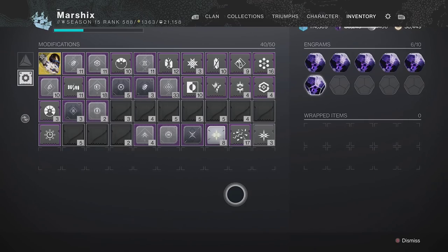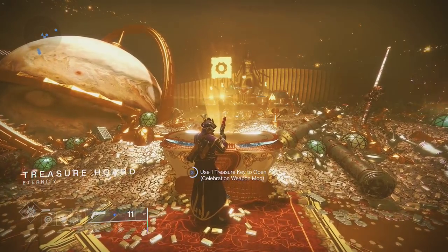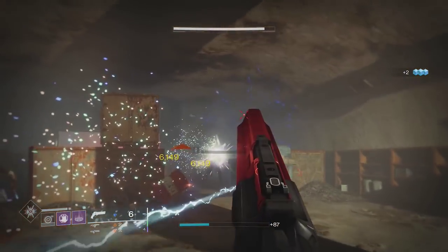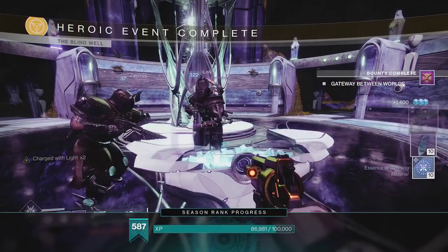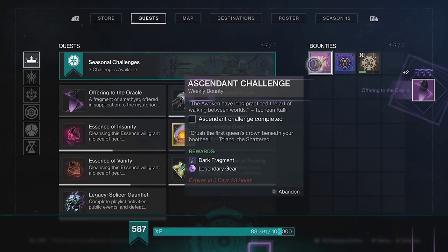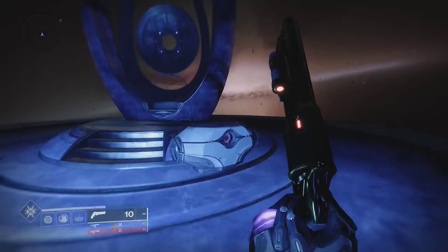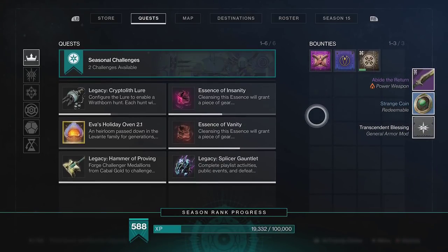There are two consumable mods you may not know about. The first is Sweaty Confetti, which comes from the mod chest in Xur's Treasure Horde — it provides no real benefit, but it is funny. The other mod is Transcendent Blessing. To get it, you'll need to do Petra's Gateway Between Worlds Bounty in the Blind Well, then take the offering to the Oracle Engine, and it will give you a Purification Ritual. Complete this to get one Transcendent Blessing mod — keep in mind it's a one-time use, so once you use it, it's gone.